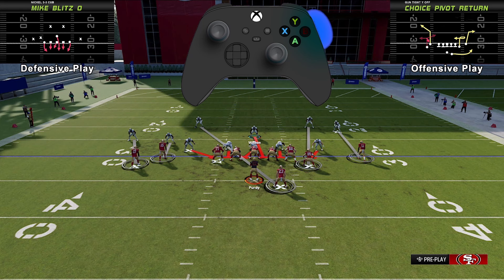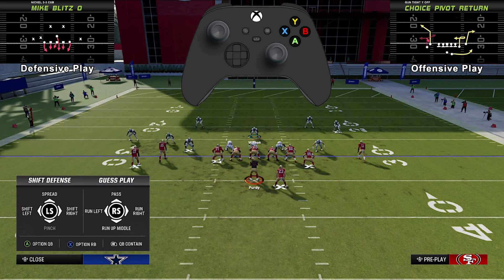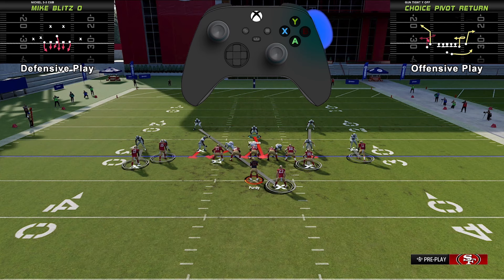Now if you notice, I've got a safety lined up at the middle linebacker position. I'm going to show you how to get pressure with him — he'll shoot through the A gap. To do that, all you want to do is slant the defensive line to the left, as shown on your screen. Next, you're going to pinch the defense, or shift it down.